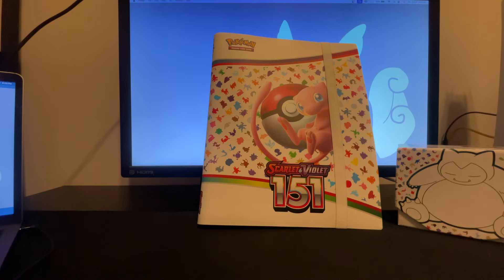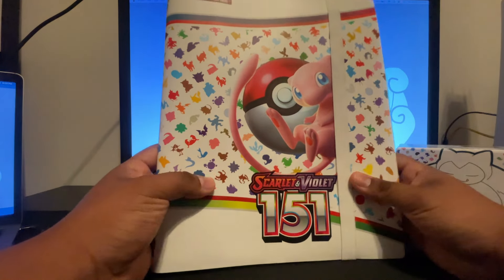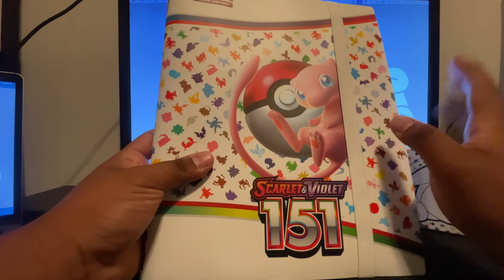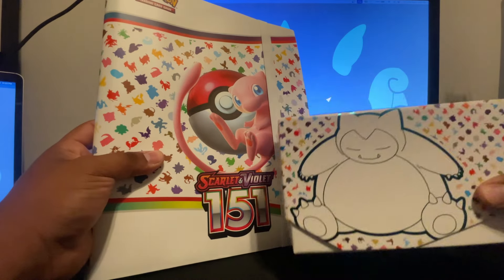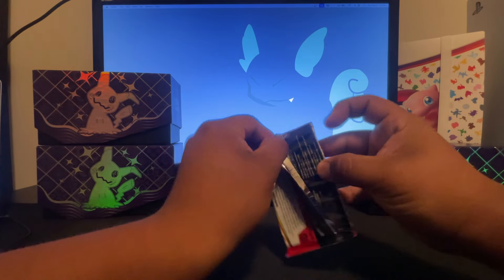What's going on guys, x-ray hawk here. Today I'm gonna bring you a brand new video — this is gonna be part one of completing the Scarlet and Violet 151 set. This is gonna be the binder collection. I did open some cards off camera, but we are gonna go ahead and open an elite trainer box and see what we can get. Let's go ahead and get right into it.